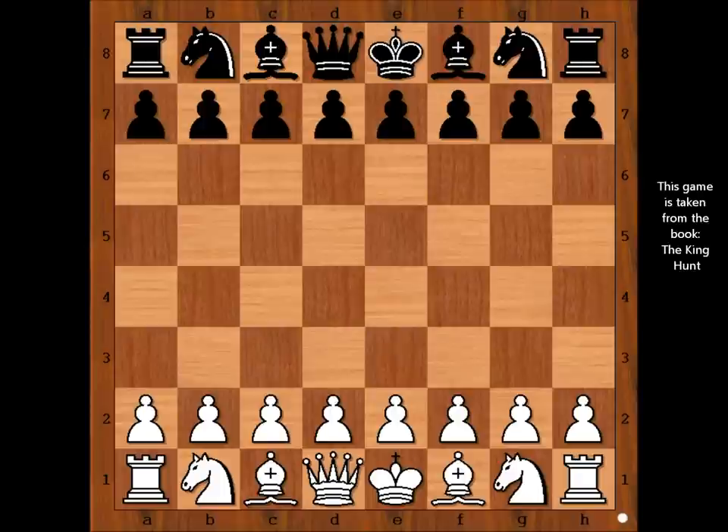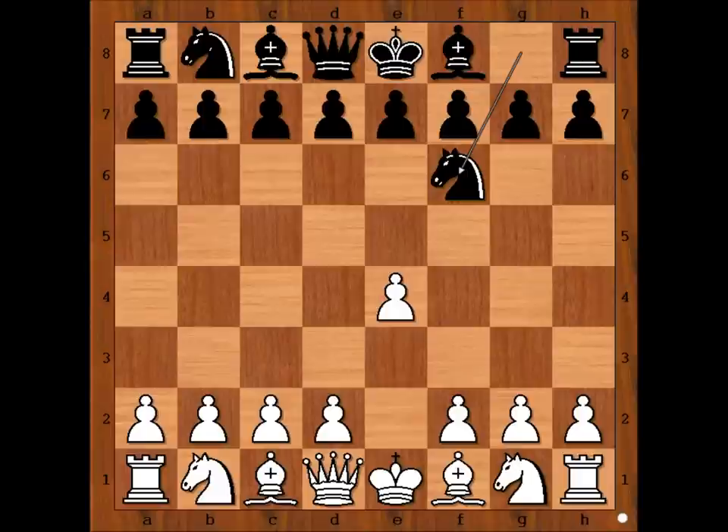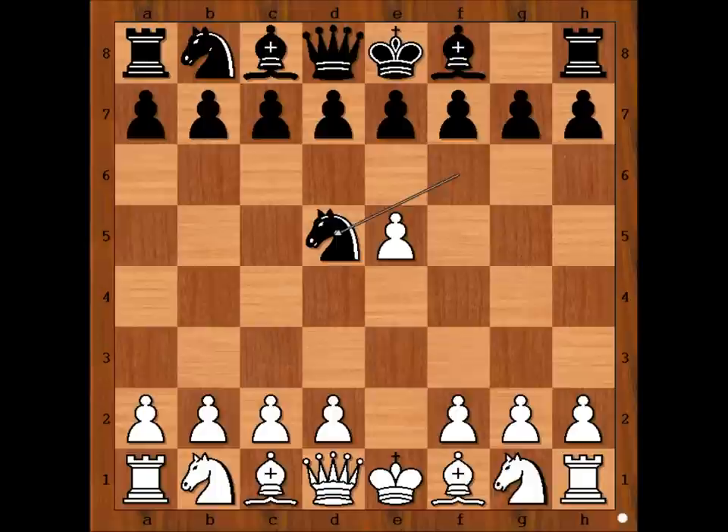Angel had white pieces and he started in E4. Buske played Nf6, Alekhine's Defense. E5, attacking the knight. Nd5, Nf3.